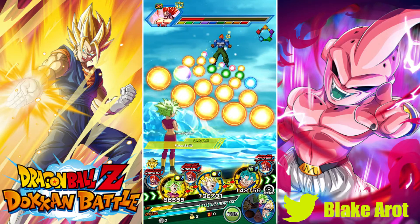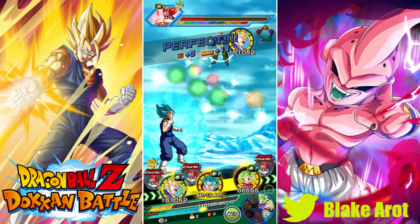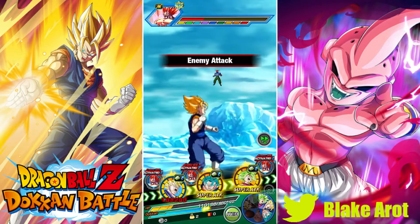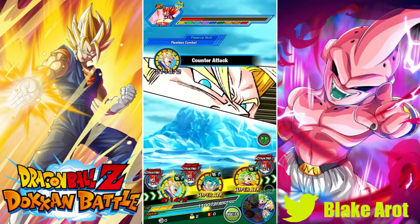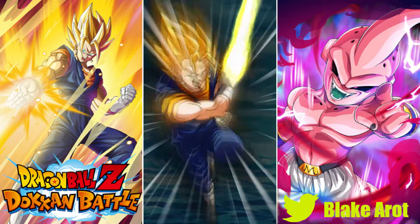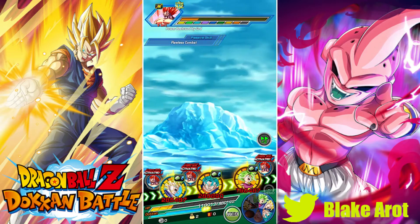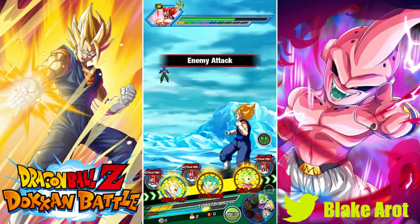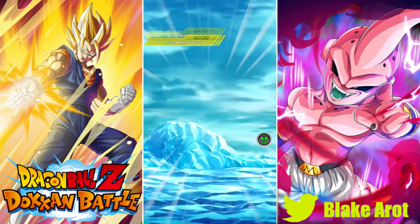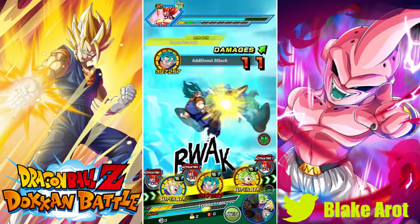Everything in me wants to put Physical Vegito Blue up front because he would do more damage, but this is AGL Super Vegito's video. He's going to finish this off. We got his full passive — just one attack in the front, which is ideal so he gets his passive before he super attacks, and most of his counters come after he gives that 35% attack buff to himself and everyone on this rotation. The only problem is #13's defense is so high he'll pretty much only take damage on crits.